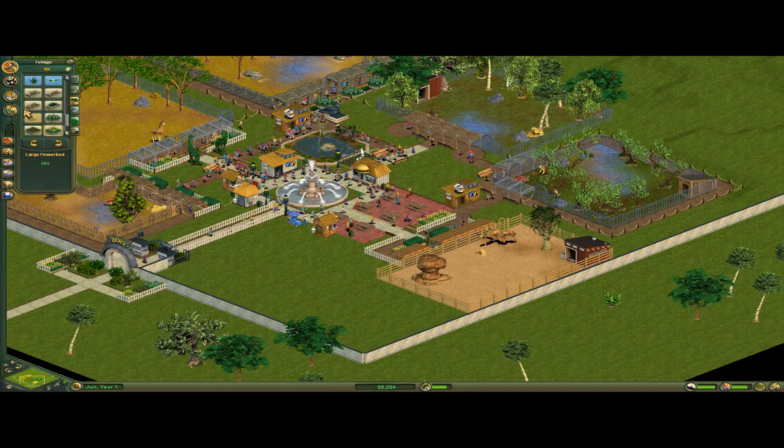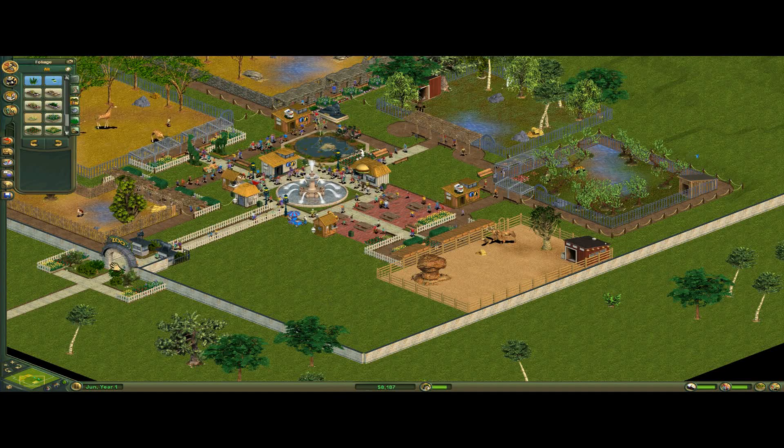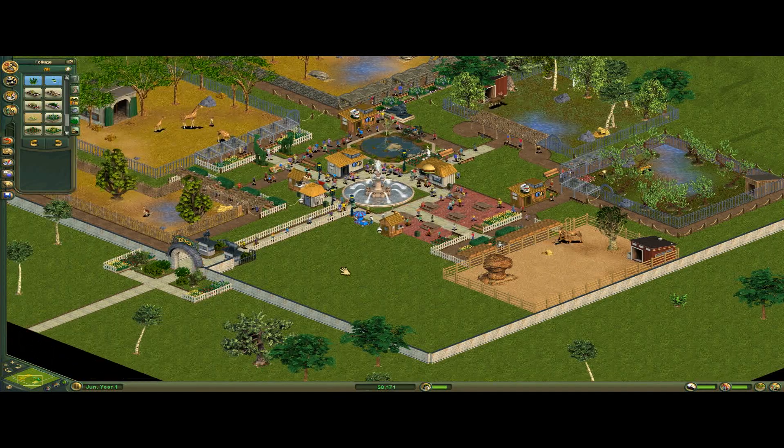A thousand decorations. I don't really want to build an extra animal on this scenario because it's just a little too risky — you have enough money to do things, but you can quickly run out.